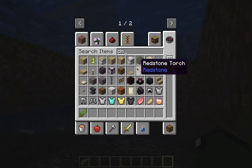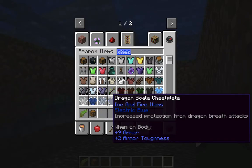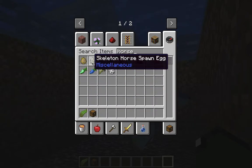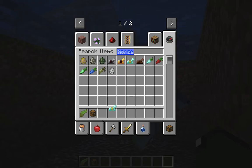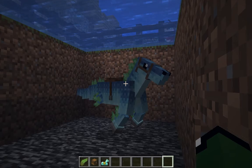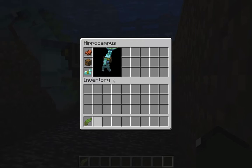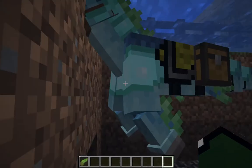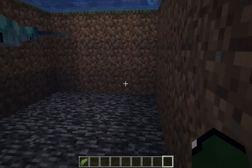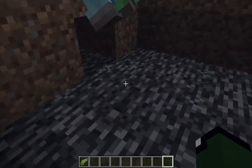Yeah, shift-click to open the equipment screen. You can put a saddle on it, a chest, and horse armor. Shift-click, drag it down, put that on there. You can also breed them with kelp if you have two tamed hippocampi.